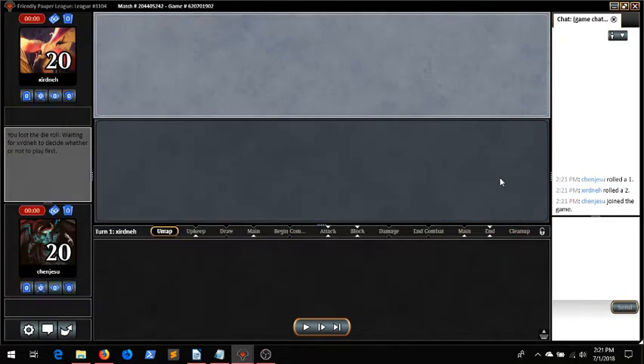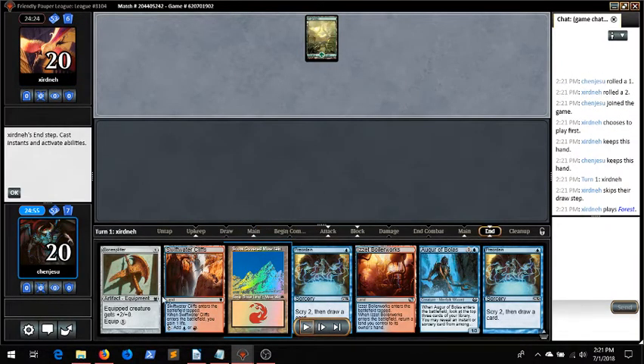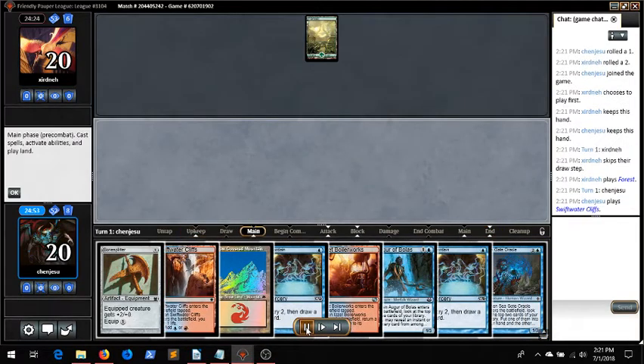Alright, match two here playing against Zerdna. This hand looks pretty good: Bone Splitter, Preordain, lands to cast everything, and Augur Bloss, which is amazing. So we keep.